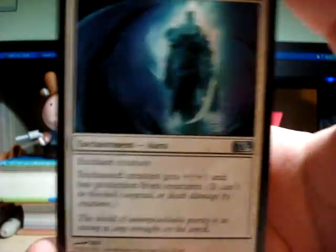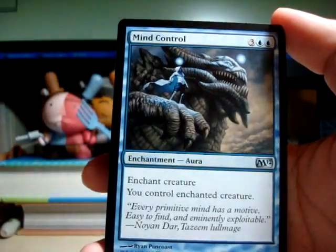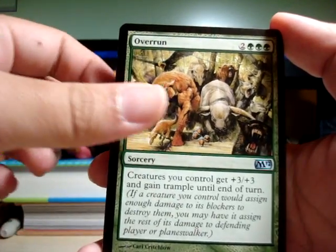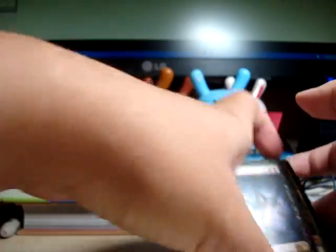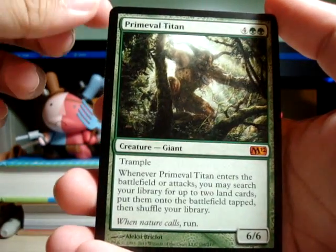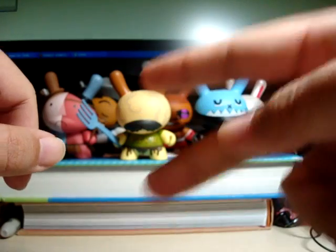Let's make a recap: Spirit Mantle, Mind Control, Autumn's Veil, Celestial Purge, Overrun, Crown of Empires. And for our rares we've got Monomania and a Primeval Titan. How sweet is that? Okay, we'll see you next time. Peace.